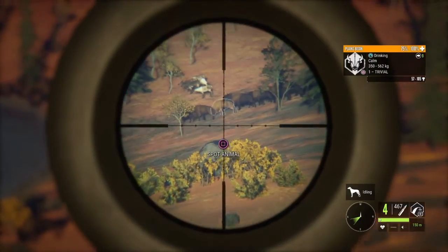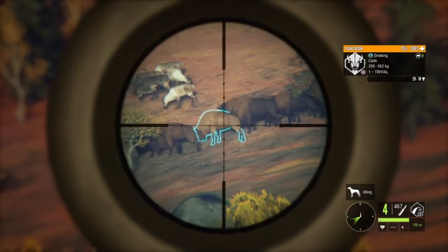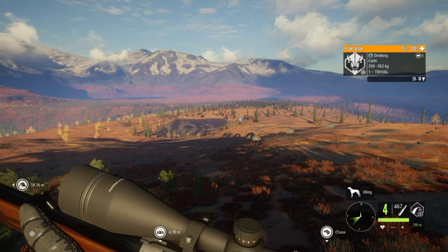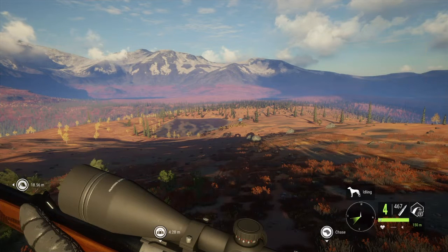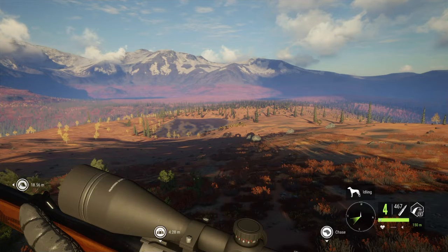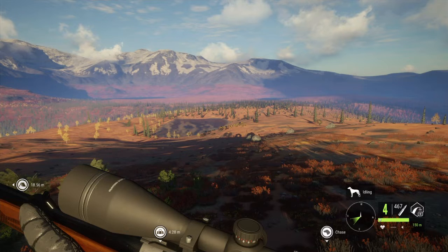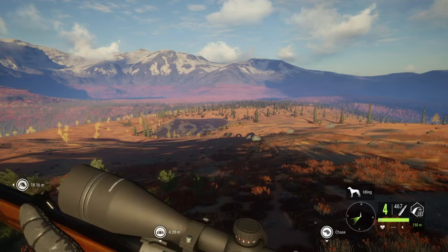Let me show you where and when you can hunt plains bison. Starting off with when: plains bison feed from midnight to 3am, then they drink from 3am to 7am — that is the best and only drink time for plains bison. They also rest from 7am to 11am, rest again from 11am to 3pm, rest again from 3pm to 7pm, and then feed from 7pm to midnight. Those are your times for plains bison.